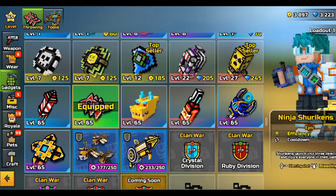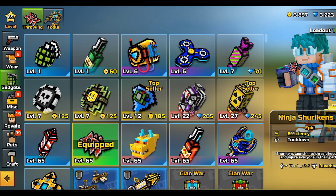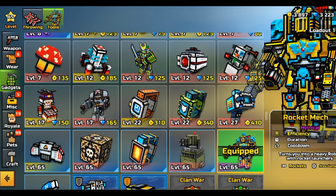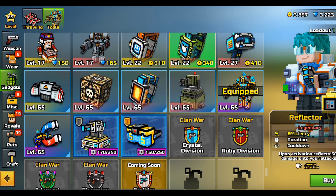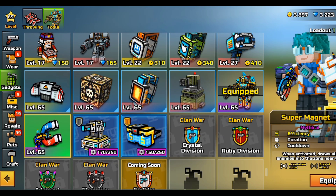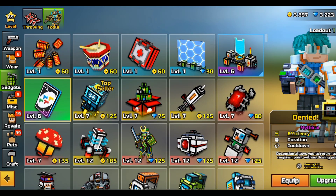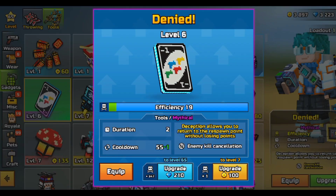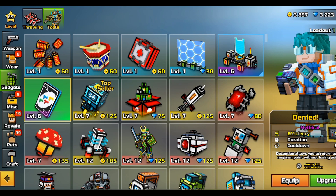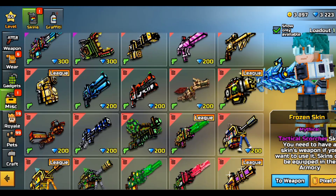For gadgets, I'm probably not using the best ones. I use Ninja Shurikens; I'm trying to get all the clan gadgets but it's quite hard because I'm not really a grinder. Rocket Mech is cool, Stealth Bracelet, Reflect — I haven't got it. Jetpack is really nice. Super Magnet — I'm not really sure what that does. Denied — I haven't upgraded it but there's no point spending gems on it since no one uses it at this point.